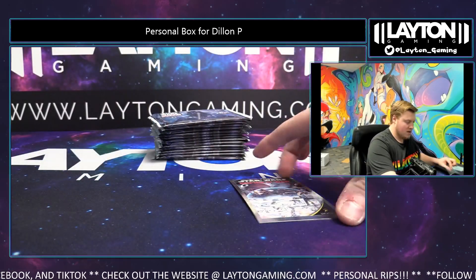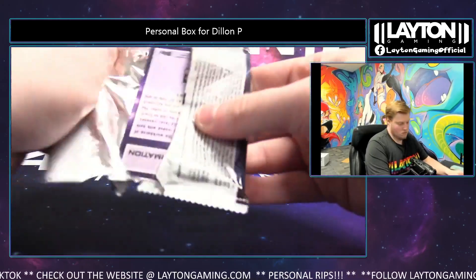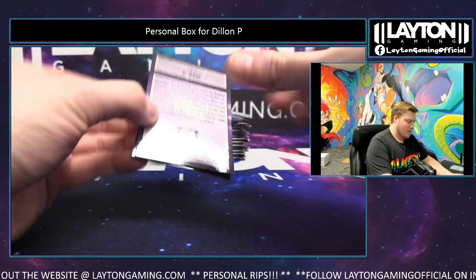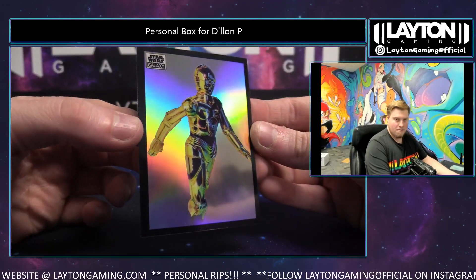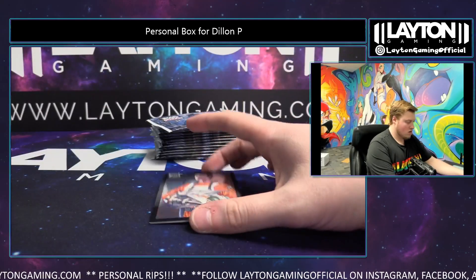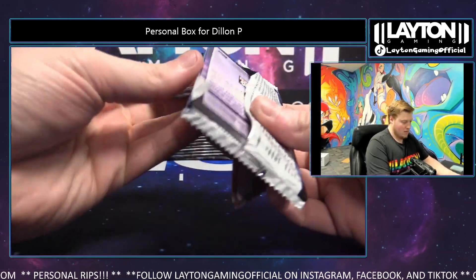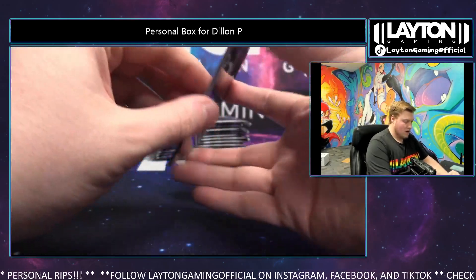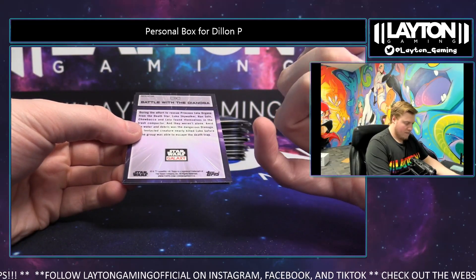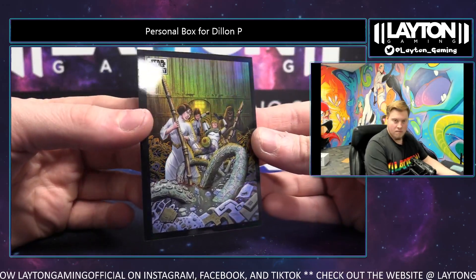Omega base. Vader — very cool. C-3PO refractor this time. Here you go Dylan. Next pack — gorgeous on the vintage Star Wars card, and Battle with the Dianoga refractor, Dylan.